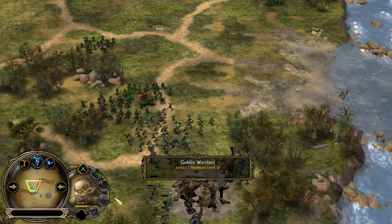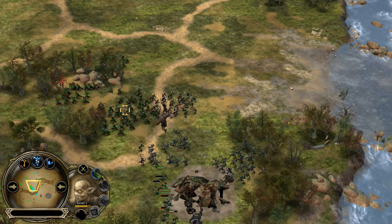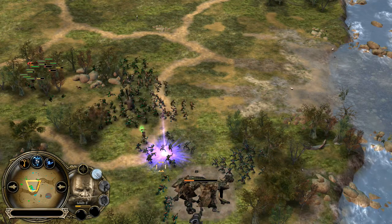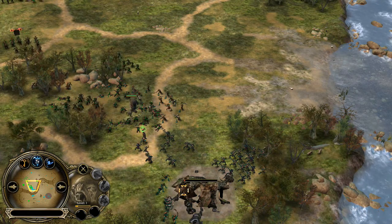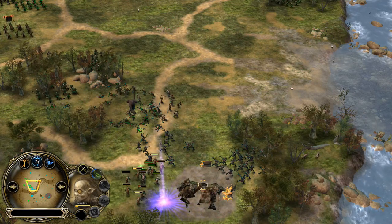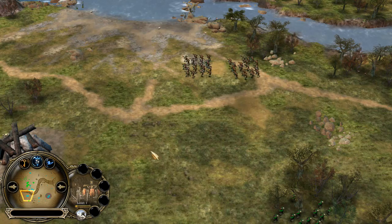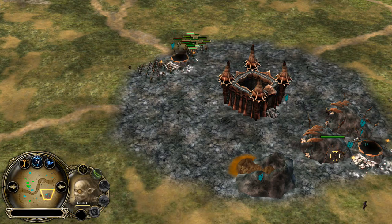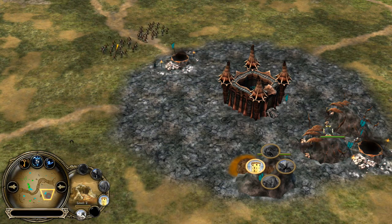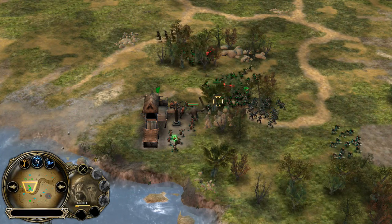Nathan is using one goblin warrior battalion to take down the neutral units, while all his forces push into the orcs and orc archers. The cave troll with a stick deals heavy damage — one hit can kill many. Goblins reach level 3. Treasures are free to collect from the left side. On the right side, Nathan is also going for a slaughterhouse. On the left side of his base he has two more goblin warrior battalions still producing, and with the troll and the stick, he has a definite advantage.